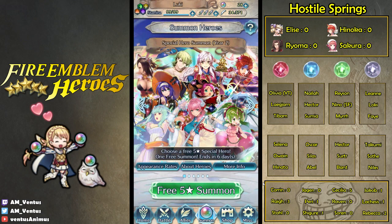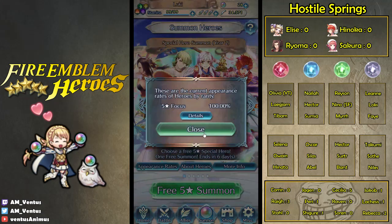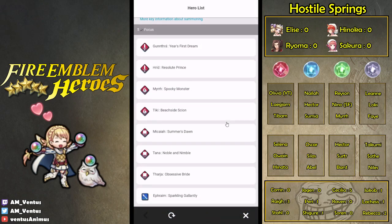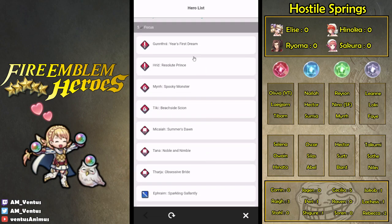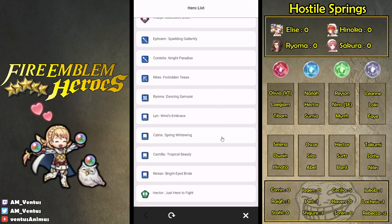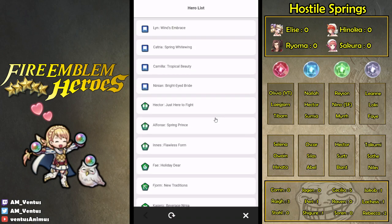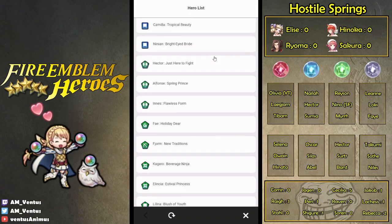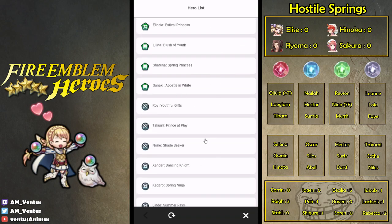My other account pulled a Micaiah. Actually, my other account was hunting for something else — my other account's really lucky, it's always really lucky. I was hunting for Myrrh. Like, all this other stuff is really good too, but Myrrh was the one I wanted the most. What else is there? I don't want to pull for these, and I don't really want to pull for colorless.